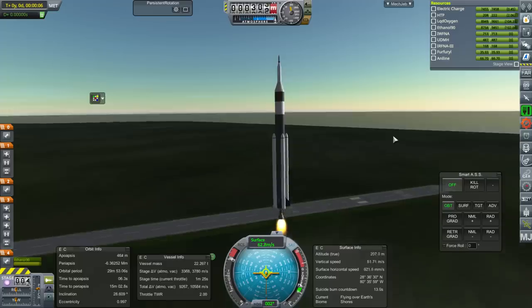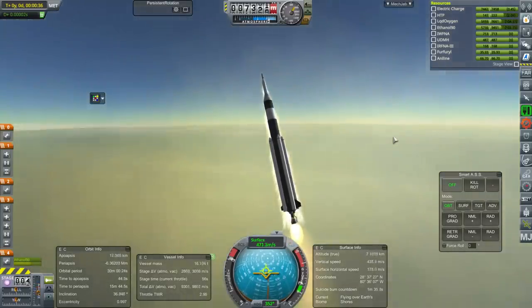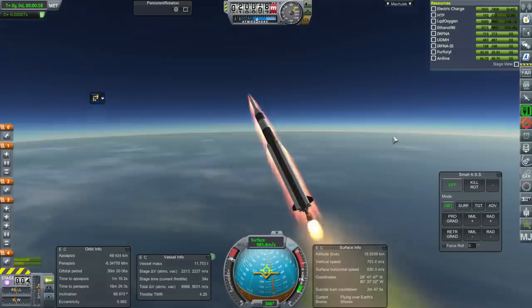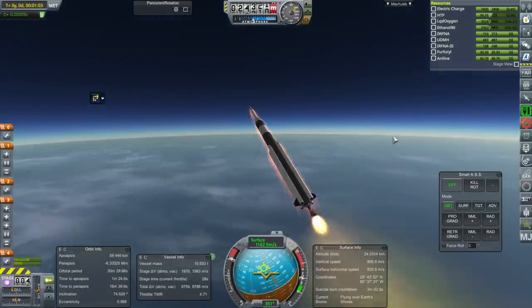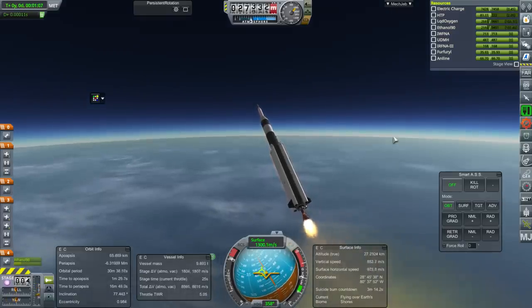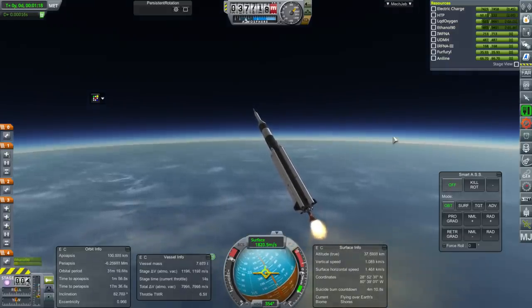Going north and a little bit retrograde. Unfortunately it is a much shorter stage than the Vanguard stage, so we do have to be a little bit aggressive with it. Whoa, whoa, whoa — I think it's a high thrust-to-weight ratio at this point. Verniers are nice, so you don't have to actually tilt the high thrust-to-weight ratio nozzle.